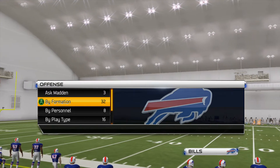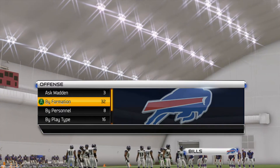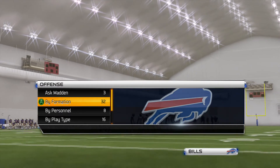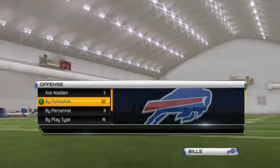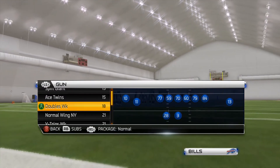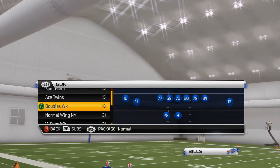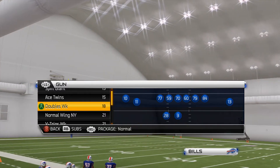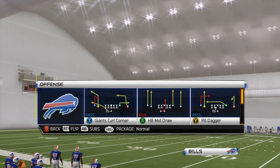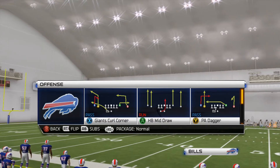Basically the concept is a halfback slip screen, but instead of throwing to the halfback, you're going to be throwing to a wide receiver on the outside who is hot routed to a smoke screen. You want to pick a formation where there's a receiver on the outside to the side that the halfback slip screen goes to. I'm going to use Gun Doubles Weak as the example — if you want to quickly throw this into a custom playbook, just use Gun Doubles Weak, halfback slip screen.